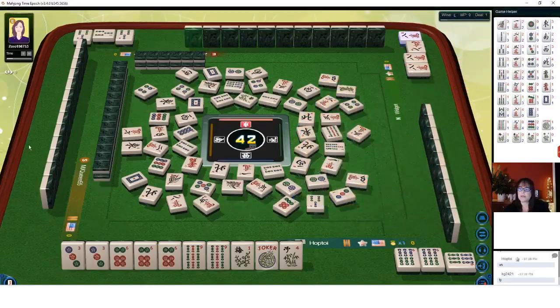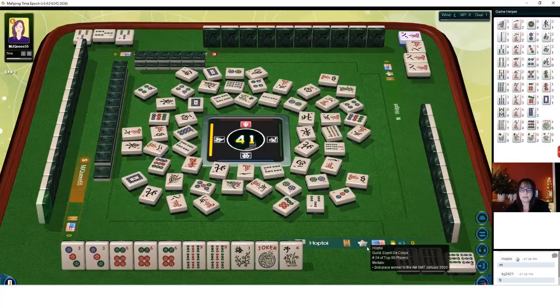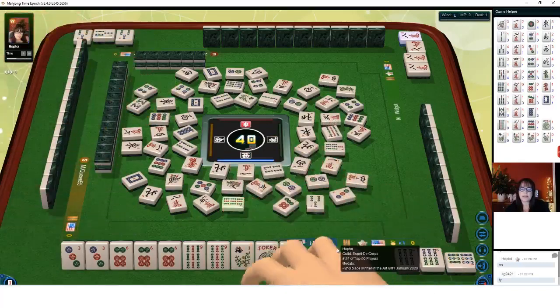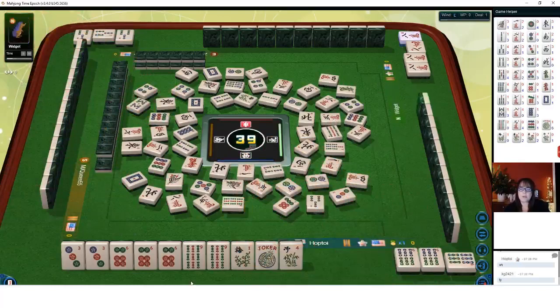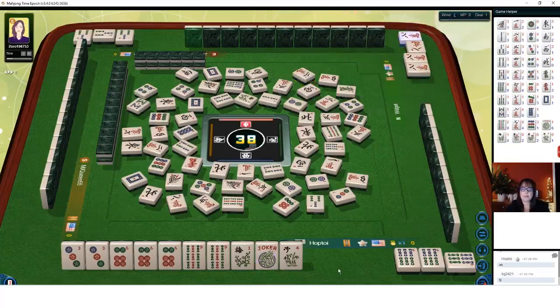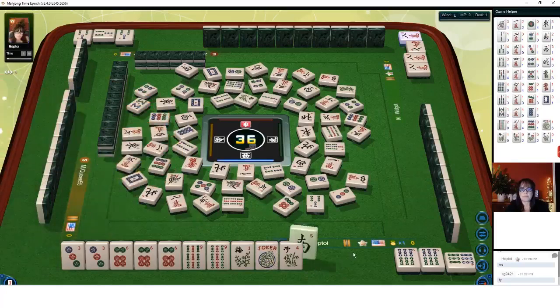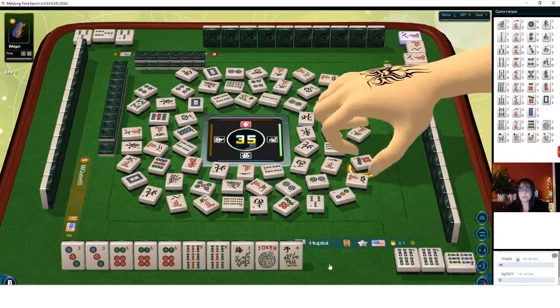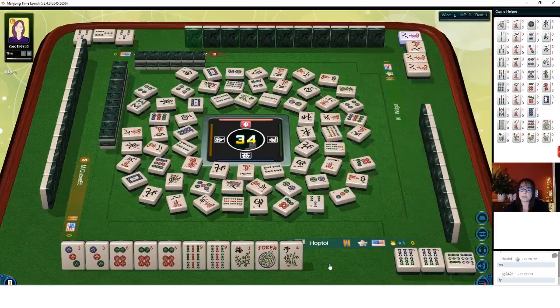Nine dots, eight bamboos — we don't need it. We have our pair already; we're waiting on a flower. Two characters, three characters — where are they? Five characters, south wind. We're in the end game now. Seven dots — looking for a flower in the end game, that's going to be hard to come by.